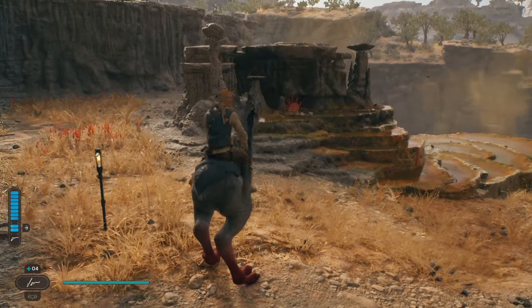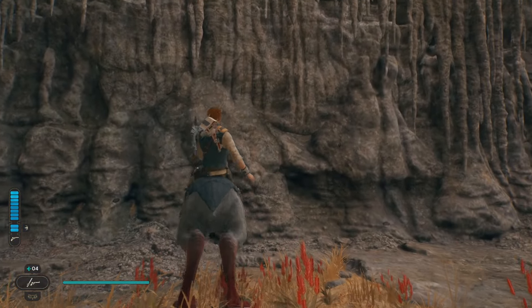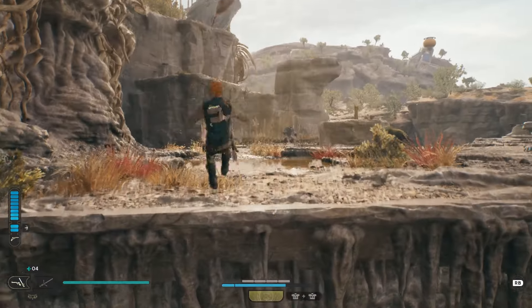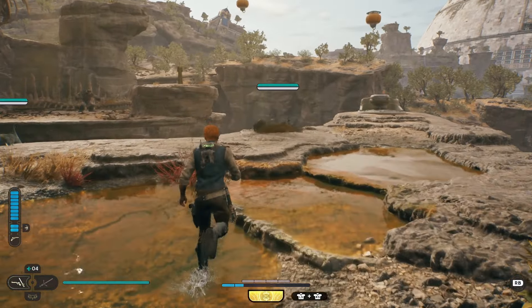Now what you're going to do is jump on this conveniently placed mount that just spawns here. You're going to walk over to this ledge and jump up, then double jump up. There will be enemies up here — you can deal with them any way you want.